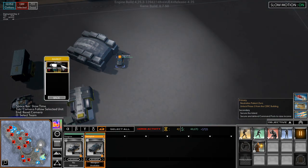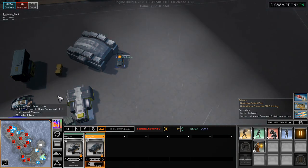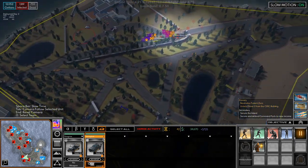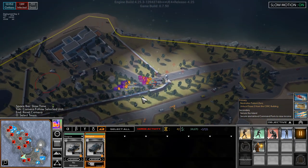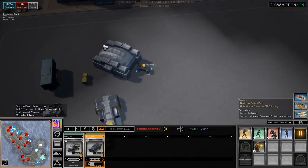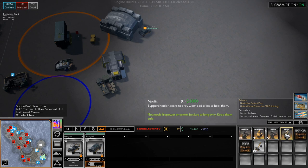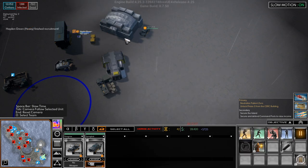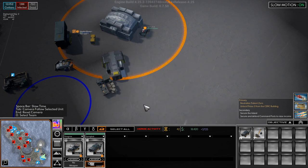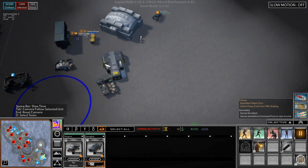Now we can. Market. 50. Confirm. Alright, so now this is worth having. Let's get in there. We will hire a medic for Beta and a heavy for Beta. And we'll buy a Springbuck.